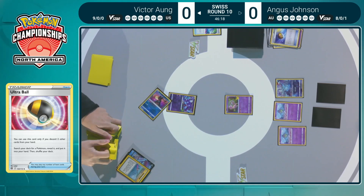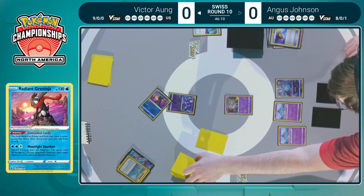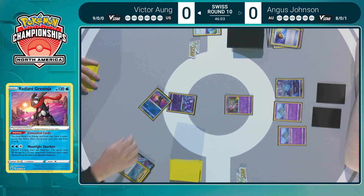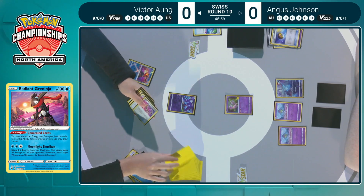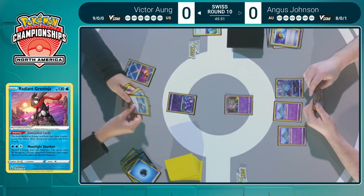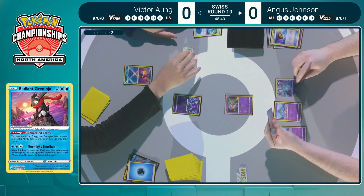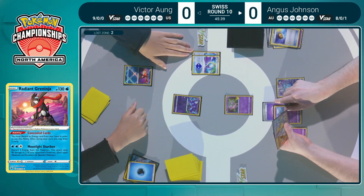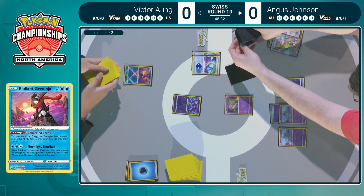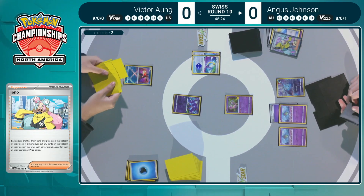Ultra Ball finds Radiant Greninja, valuing the concealed cards to try to find those Battle VIP Passes. Comfey gives you two extra cards but comes at a big cost — concealed cards get used, and there are a lot of switching cards for Comfeys not available right now. We see a pass with only two cards in the Lost Zone — not something you want to see as Lost Box. Angus does have Iono though, so that's the supporter of choice. Doesn't have much else other than relying on top six to find Curlia.